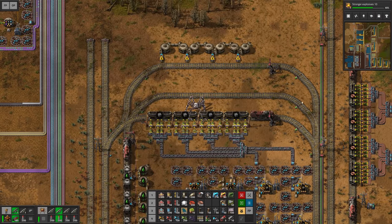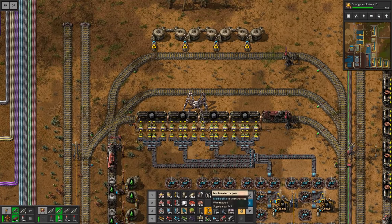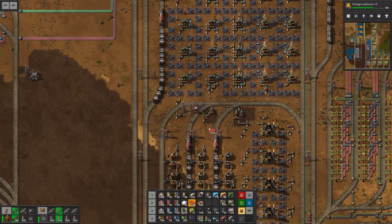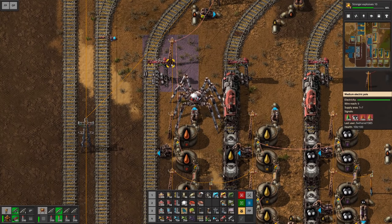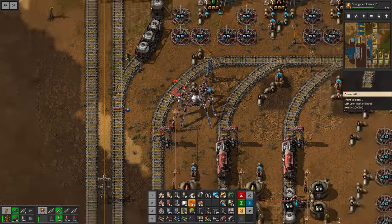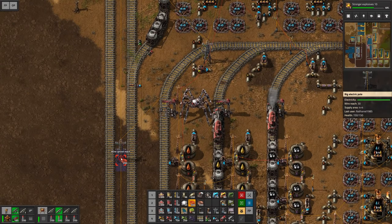We want a train limit of one, and before we actually name this I would like to hook this up to the logistics network — we need to measure our liquids. At the moment if we check this pole, yeah, this is measuring all of our liquids. So if we hook this up we should be golden. Let's see, this is connecting here.